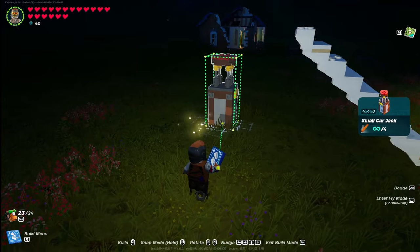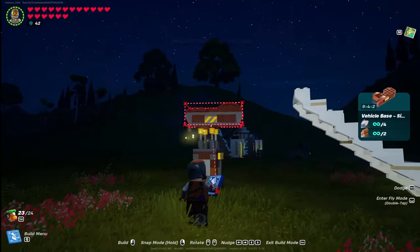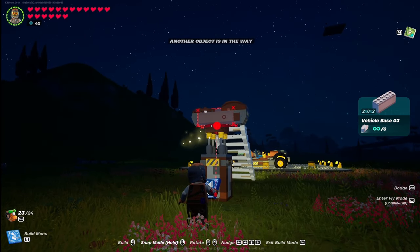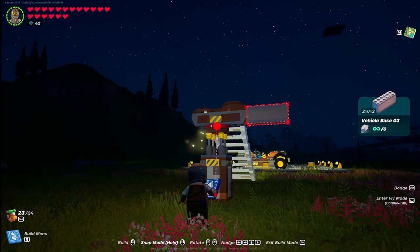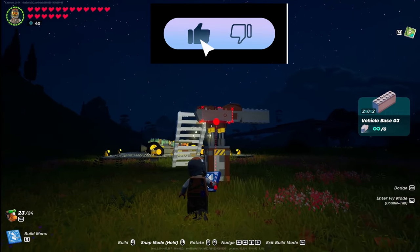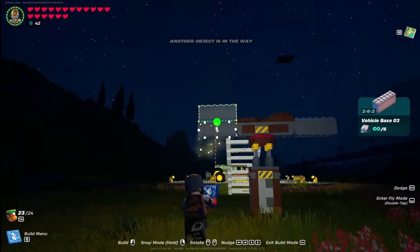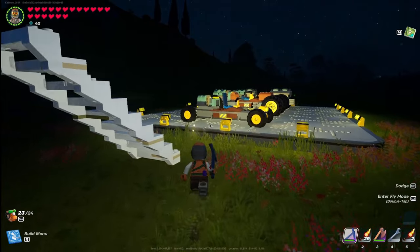Let's start off by building the Slim Mini. You're going to put down a small vehicle jack, then grab what I call the see-do base — you'll be using this on all the vehicles — grab vehicle base number three. A little trick: if you snap onto the small car jack, you now have it lined up exactly where you need it. Through testing I found that snapping right there on the small jack and then nudging it out works wonderfully.